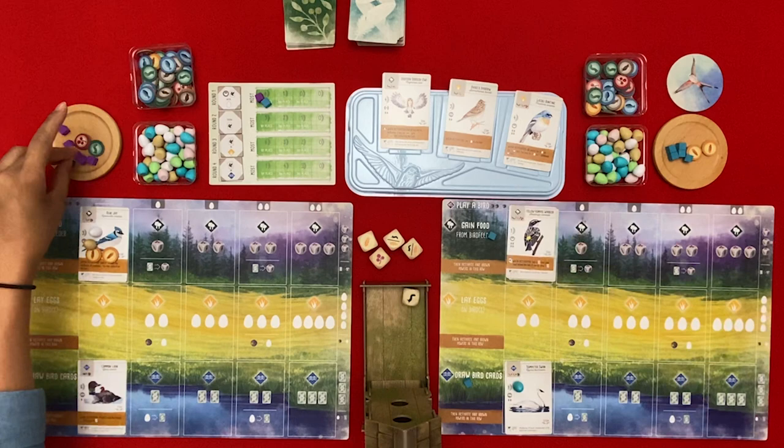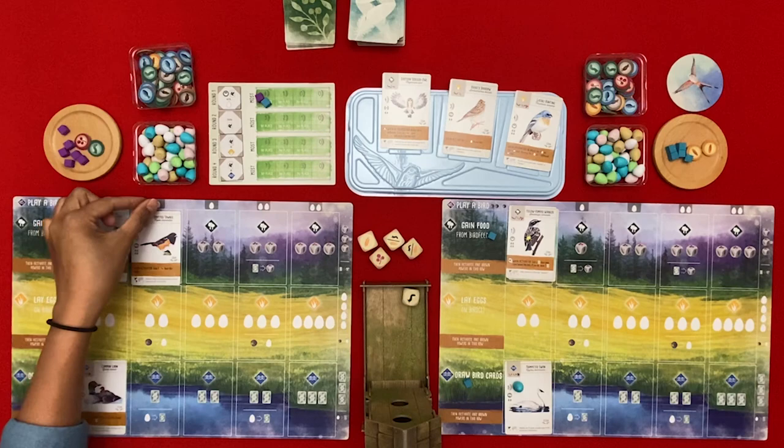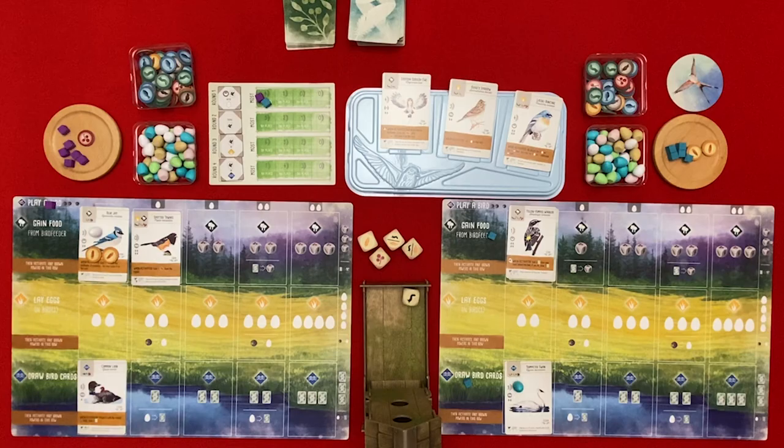I'm going to play a bird - it goes here. When activated, gain one seed from the supply. I will pay with one egg and that will cost me invertebrate food - it's just a card.